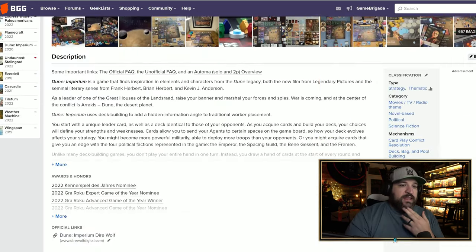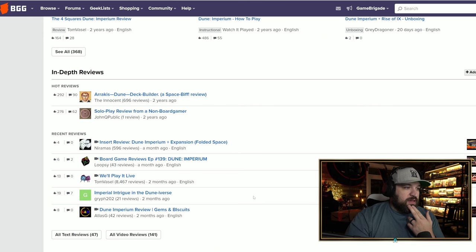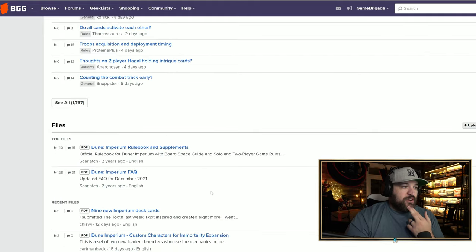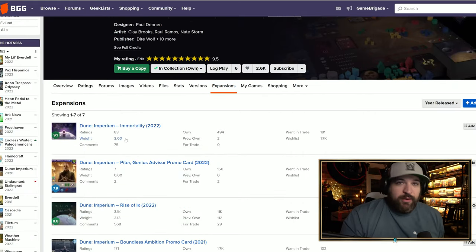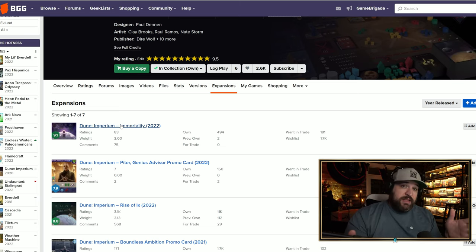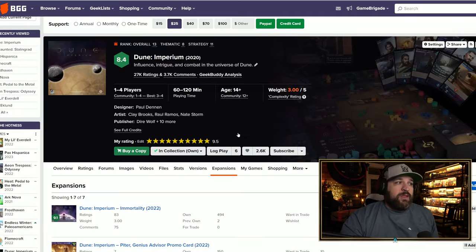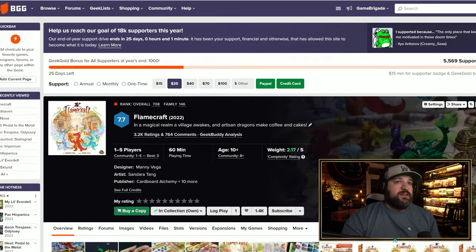I'm suspecting Dune Imperium is trending because their latest expansion just came out — Immortality. I couldn't remember the name at first but found it by clicking expansions on Board Game Geek. It's highly rated; Tom at the Dice Tower gave it a lot of praise. I have my copy coming from PAX, so I'm very excited to add it to my collection. Dune Imperium is already highly rated, coming in at number nine on the hotness list.